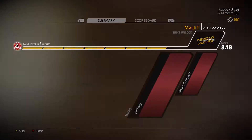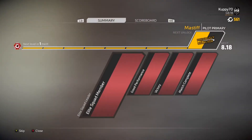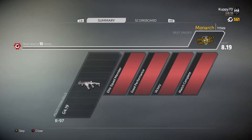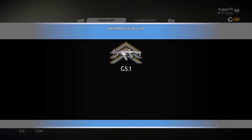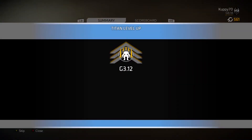My previous best was with Scorch on the map Rise. We leveled up to Generation 8 Level 18, leveled the R97 up to Gen 5, and the Legion up to Gen 3 Level 12.